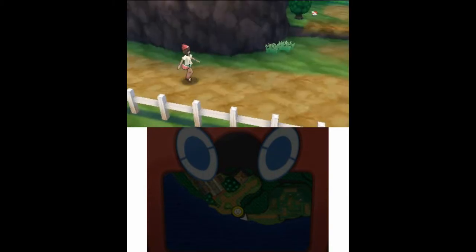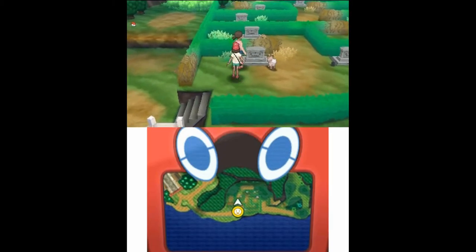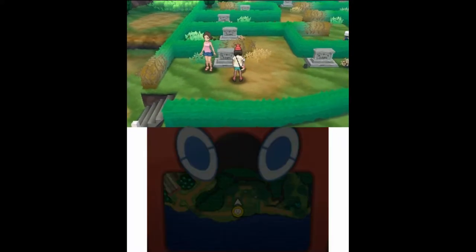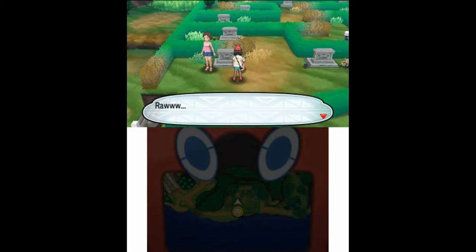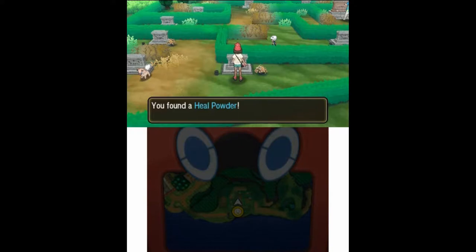Anyway, let's head to the Ruins of Life like we were instructed to. We have to go through Memorial Hill, which I think is swarming with trainers. The mighty families of Old Alola rest beneath these graves. An NPC hopes to rest in the same grave as their Rockruff. Your Rockruff seems sad about the fact that you said that. Oh hey, I found a Heal Powder — cool.